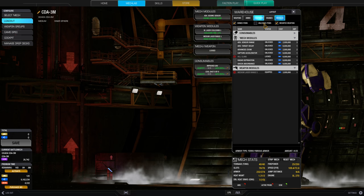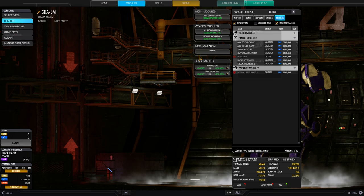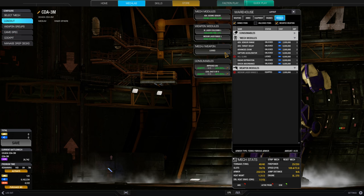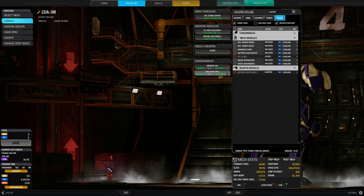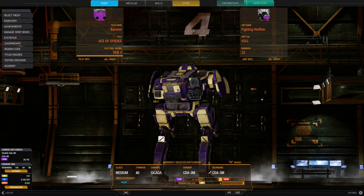I also got the medium laser cooldown and medium laser range modules, because at some point the autocannon will run out of ammo and then the medium lasers are good for brawling. The last slot would probably be target info gathering. The consumables are an improved UAV and a Cool Shot 9x9. That's the build — I hope you enjoy the video. If you do, don't forget to leave a rating or subscribe. Now it's time to hit the battlefield.